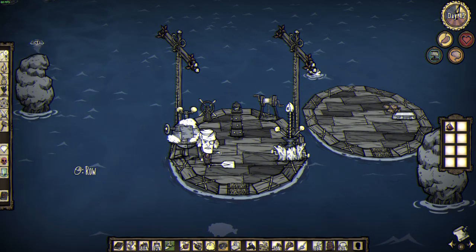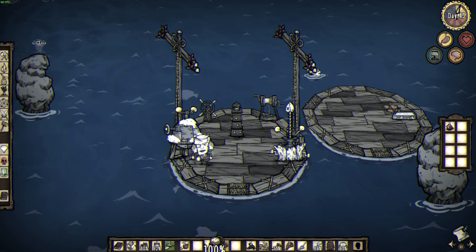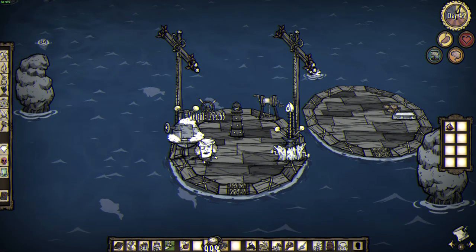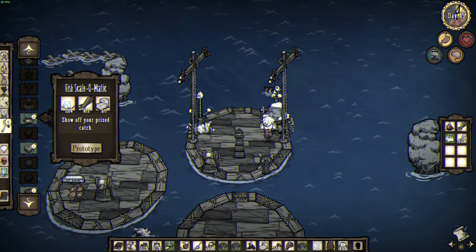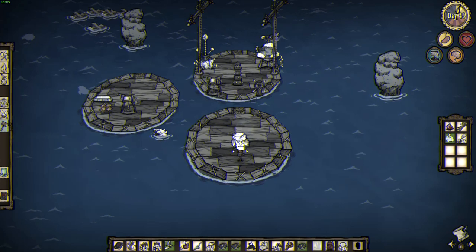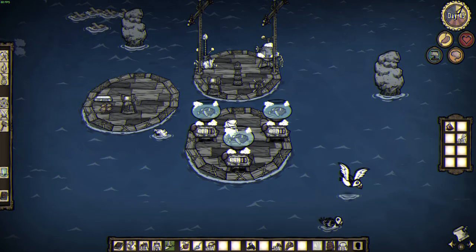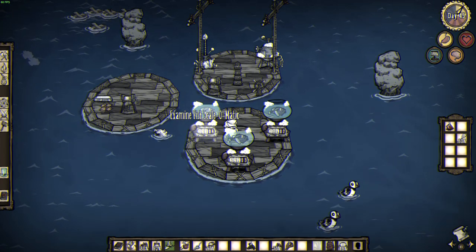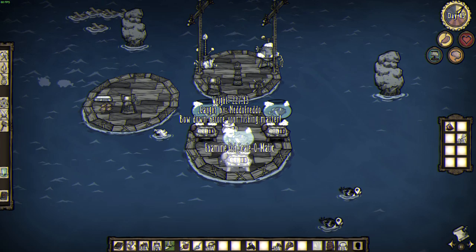The pocket scale is made with one log, one cut stone, and one gold nugget. It can be used to weigh one ocean fish at a time, consuming some of its durability. The fish scale-o-matic is a structure made with four ice, two boards, and a cut stone, that can permanently contain a living fish while displaying its weight. Examining the object will reveal the name of the angler responsible for catching the fish, making them an excellent way to create a showcase of your largest catches.